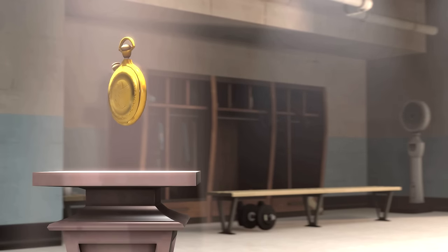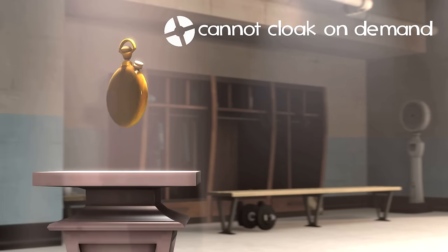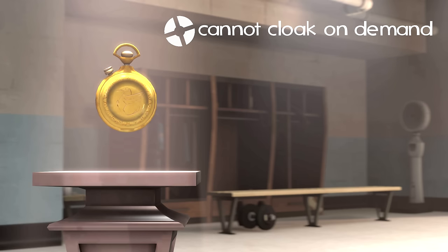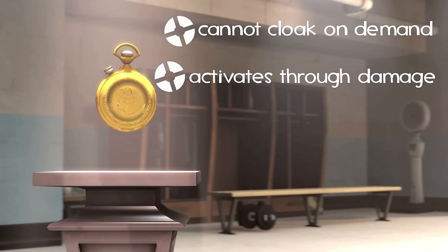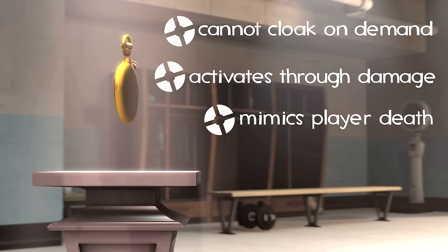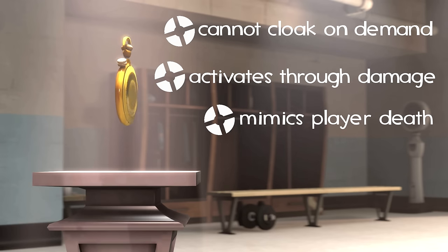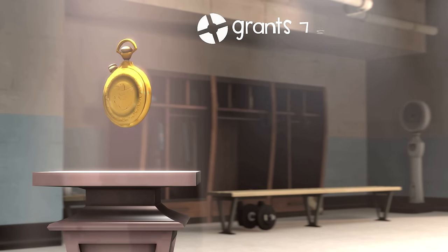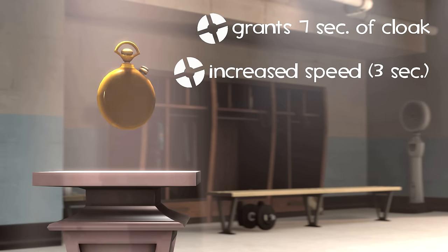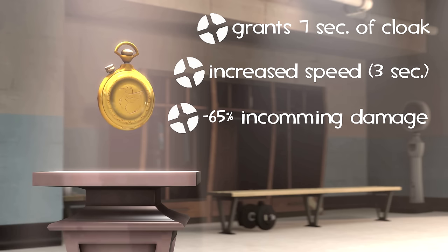The Dead Ringer is an unlockable invisible watch for the spy. Unlike other invisible watches, the Dead Ringer does not cloak you when activated — instead it readies itself in anticipation of being triggered. It activates when the user is damaged while holding the weapon. When this occurs, the spy drops a fake body wherever he was shot, giving the effect that he had died there. His name also appears in the kill feed of the enemy team. Additionally, the spy gets 75% damage reduction to whatever damage triggered his Dead Ringer. Once triggered, the spy gets seven seconds of invisibility; for the first three seconds he gains a speed boost and 65% damage reduction, and does not flicker when bumping into someone.